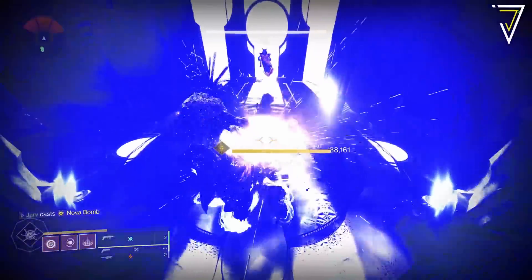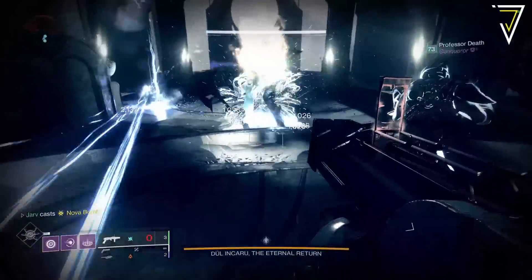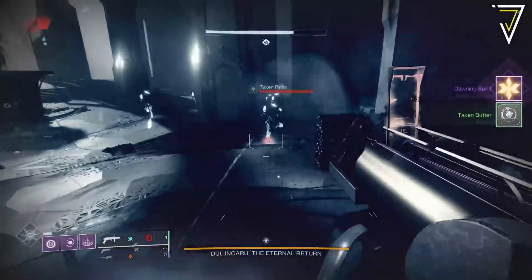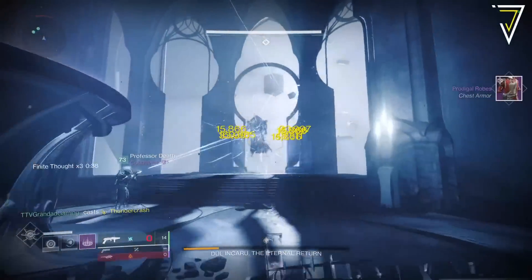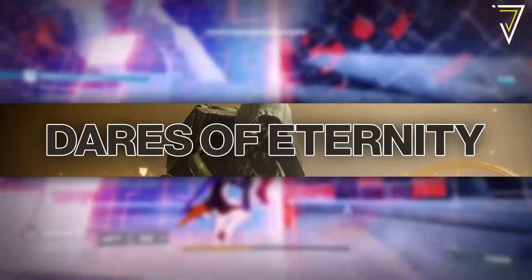To partner Last Wish, we see the Shattered Throne return as the featured dungeon — the first dungeon experience in Destiny 2. Much like the Last Wish raid, if you can defeat Dûl Incaru who is the final boss, she'll also grant an additional pinnacle reward, which is perfect if you're still on the power grind and need those last few power levels.